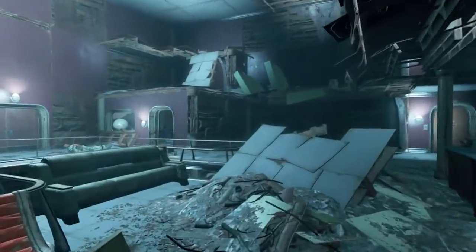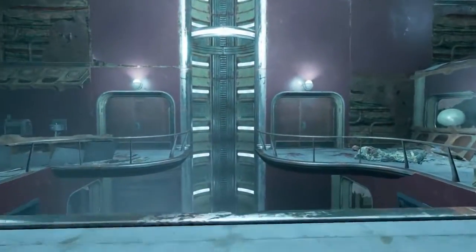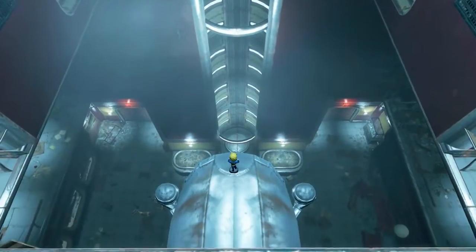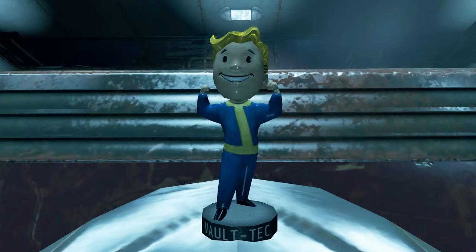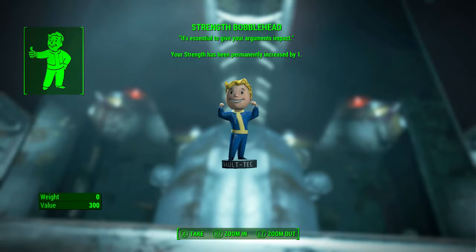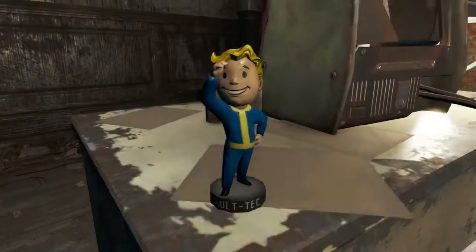Now we are on the floor we need to be on. Head to the lounge in the middle of the room and look down to find our inner strength. We have found the Strength bobblehead! When we pick it up: Strength bobblehead — it's essential to give your arguments impact. Your Strength has been permanently increased by one.